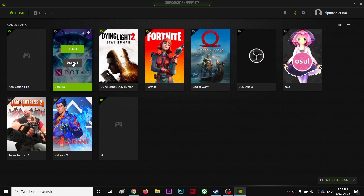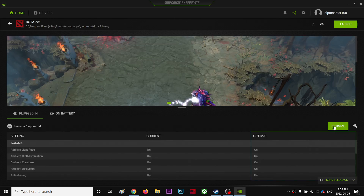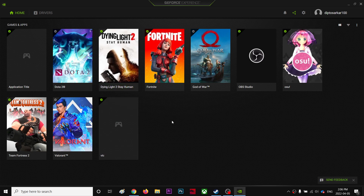Go to Details and you'll see an option to Optimize. Once you click it, it will give you the best performance settings for your GPU — whatever GPU you have, it will set the best configuration. This game launched today so it's not showing yet. Let me know in the comments what you think, and if it helped you, do subscribe. See you in the next video, take care.